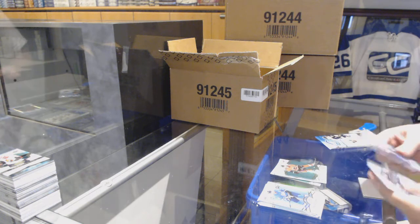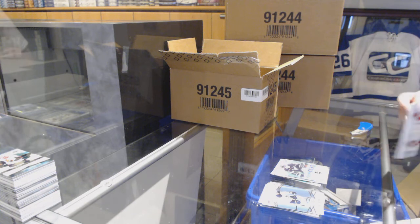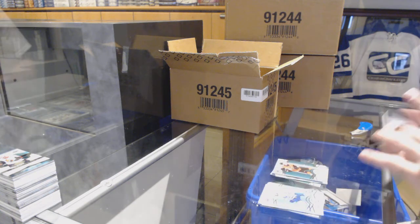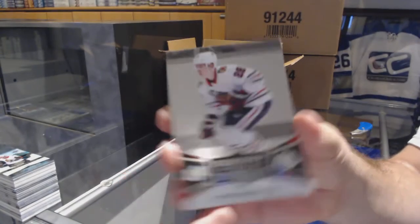Green for the Calgary Flames of Monaghan. Kopitar Sub-Zero for the LA Kings. Chabot green for the Ottawa Senators. Henry Jokiharju — Exquisite rookie for the Chicago Blackhawks.